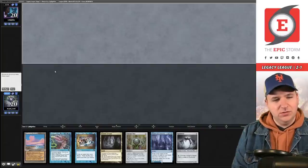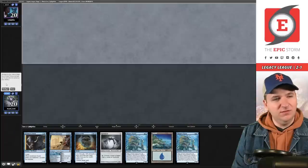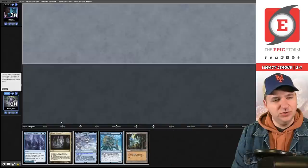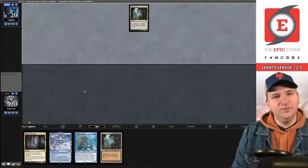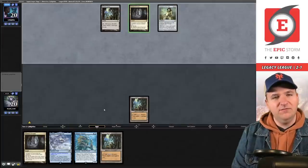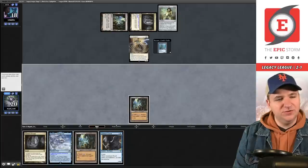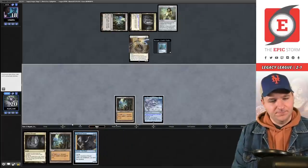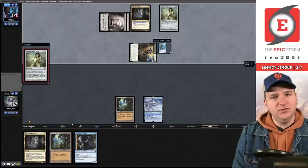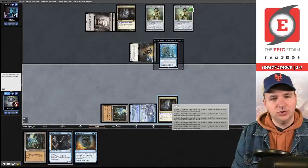What does our hand really do? I'm going to be disciplined and mulligan. This isn't any better — going to five. This hand stinks — going to four. I think I'm bullied into keeping this four-card hand. Bottom Dress Down, get rid of an Ancient Tomb, goodbye Seagate. Ancient Tomb is their start — we don't have any zeros in hand, which is fine. Play an Ancient Tomb and pass. They have a Cavern, name Elite Spellbinder, and hit our Oracle.